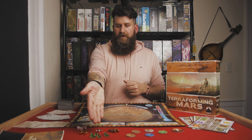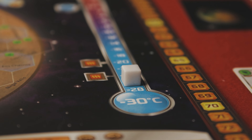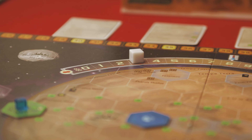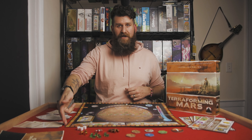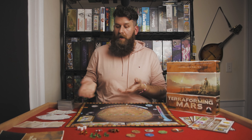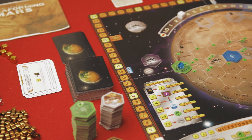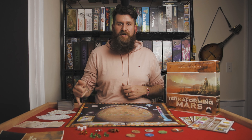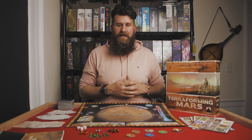You have translucent player cubes in red, blue, green, yellow, and black. You also have large white opaque cubes used to track two of the planet's terraforming factors — oxygen and temperature — and a third tracks the current generation. Every generation represents 10 years on the planet; you start at generation one and move it up each round. In multiplayer, this just shows how long terraforming took. In the solo mode, which is quite good, you only have 14 generations to achieve the goal or you've lost.